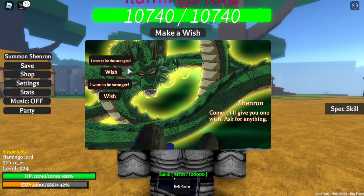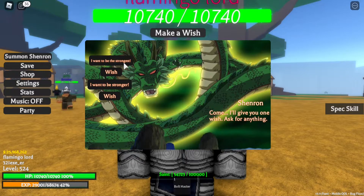There are two options: 'I want to be stronger' and 'I want to be strongest.' The one that says 'I want to be strongest' is the one that lets you get Beerus, while 'I want to be stronger' allows you to get two rare devil fruits, which you can actually sell since there are a lot of people looking to buy them.